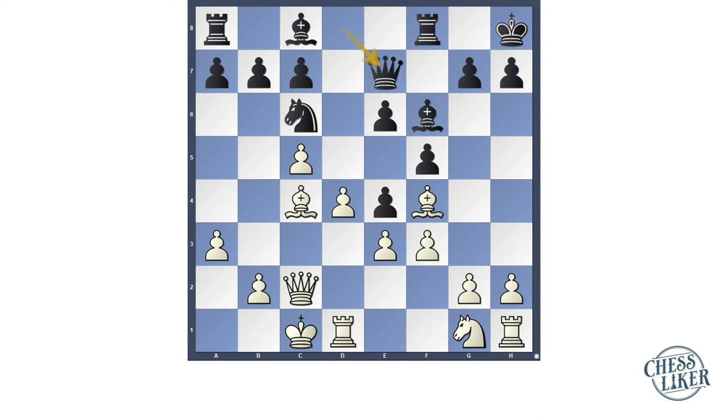After f3, Lasker played Qe7, which is a good move. Then Stains replied bishop to g3. Here Lasker played one more good move which is pawn f4, sacrificing his pawn on f4, but Stains did not accept this sacrifice. Now pawn takes e4, after fxg3, hxg3, there is a checkmate threat on h7.